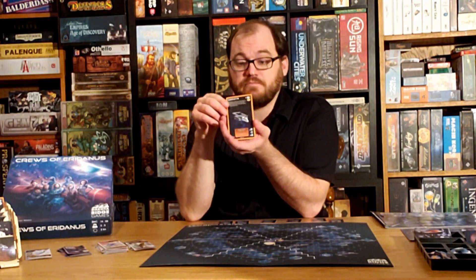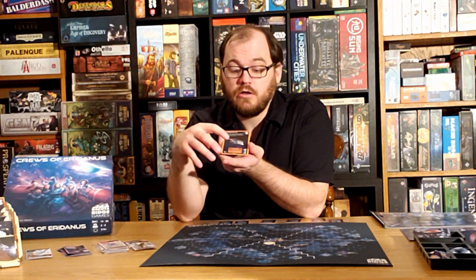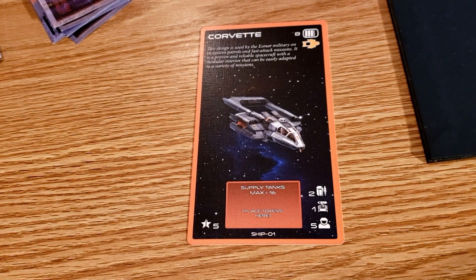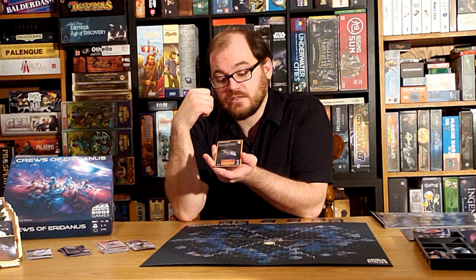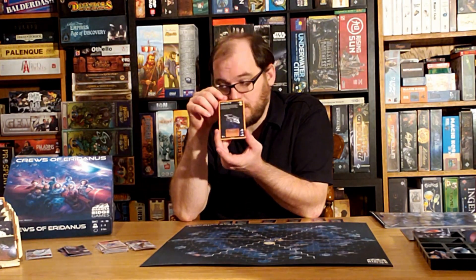Being a space game, you're going to be starting with a spaceship. Each player will have their Corvette, and their Corvette has health, color, capacity for passengers or cargo, capacity for AI crew and biological crew, as well as capacity to carry supplies. You may get abilities that allow you to alter these stats, but for the most part you'll be working with these limits.